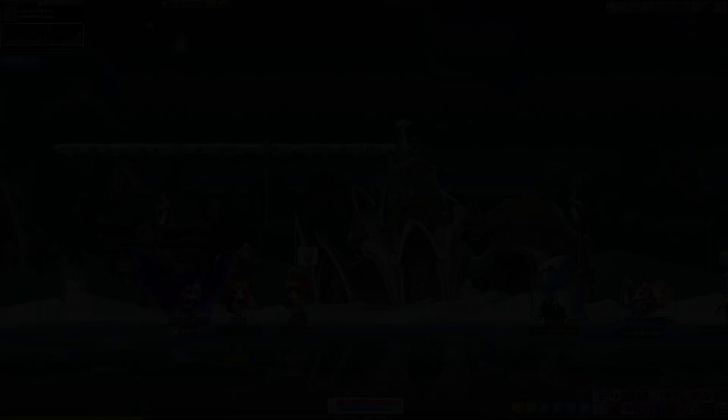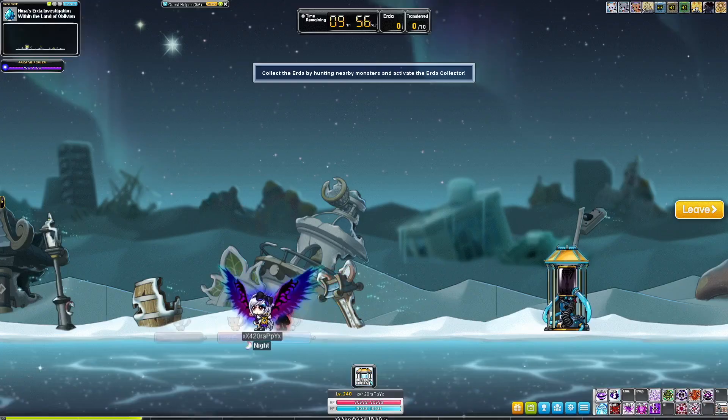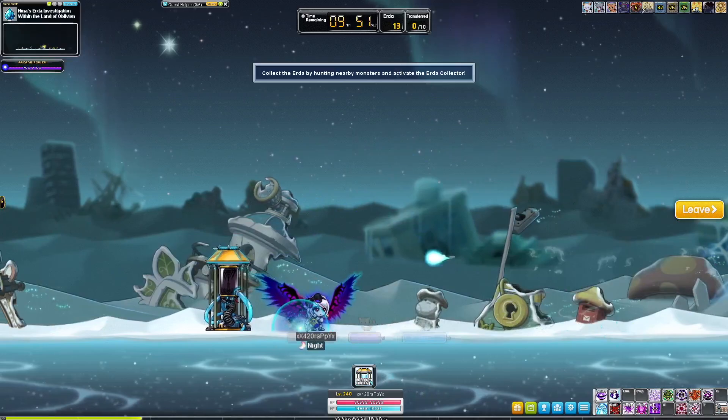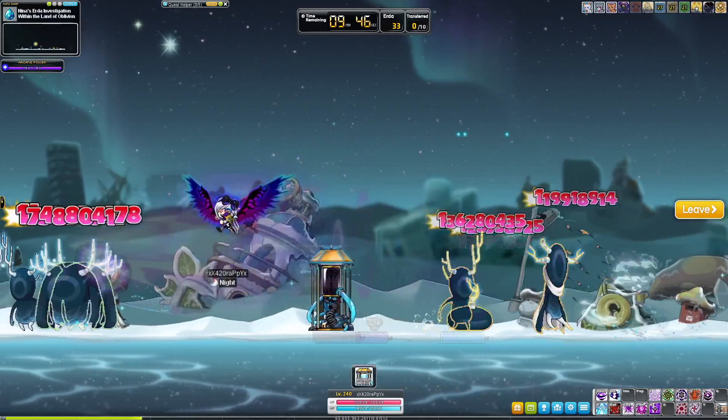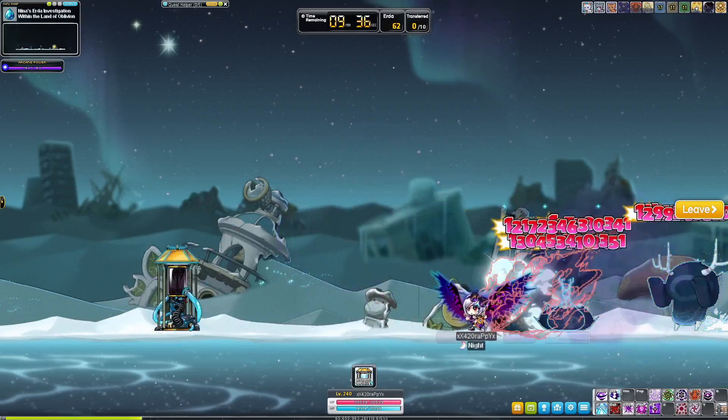I just wanted to go over each one and the changes here, so Vanishing Journey hasn't changed too much. The first stage is exactly the same. You want to collect those blue orbs whenever they show up — they give you 10 extra Urta. I usually like to interact with the machine in the middle when I'm at like 60 to 70. That's usually enough for me in case I get screwed over by the field that deletes your power orbs.